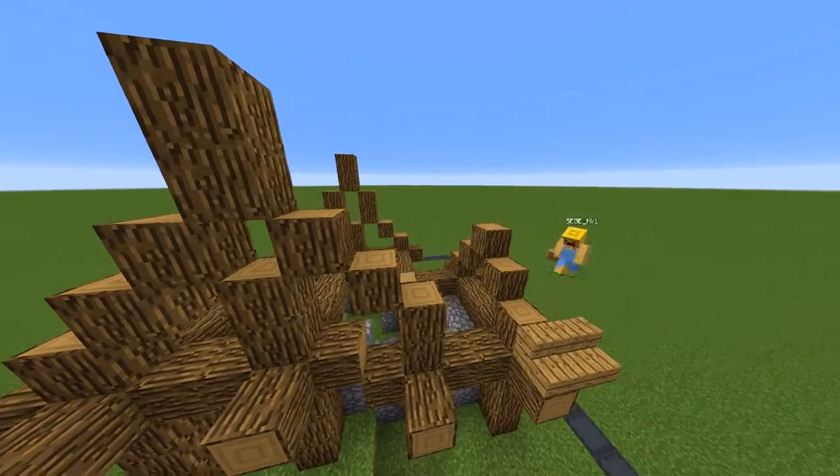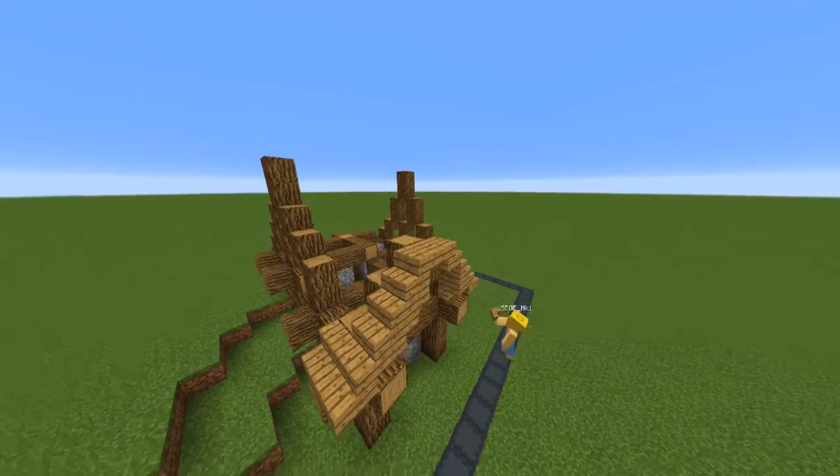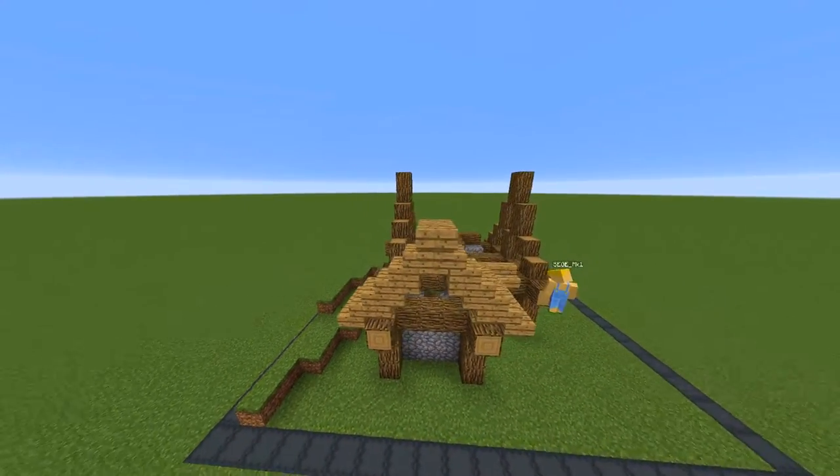Now I am starting to add the outer rim of the roof. In these kind of small houses I intend to use oak wood for the outlines and spruce wood for the main parts of the roof.